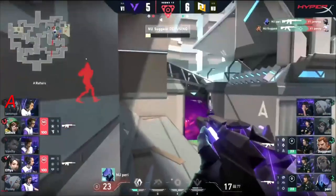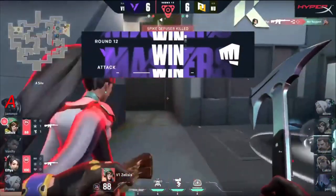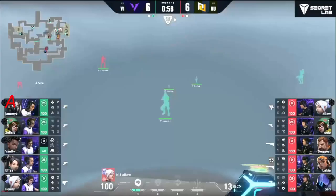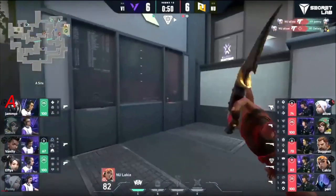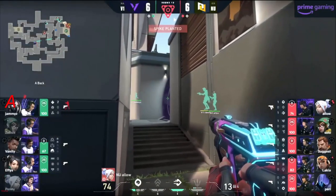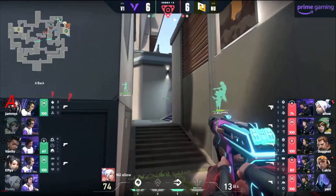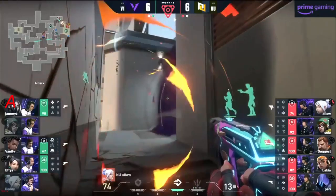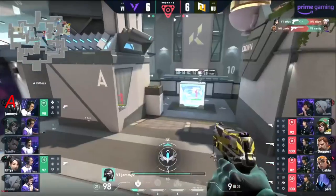Zelsis creeping his way around — Penny flashed up, dashes away, somehow stays alive just long enough but does get cleaned up. Suggest on the defuse. Effies and Zelsis are both there — they come right around the corner just in the nick of time. They see a wall in front that's not going to be activated just yet. The site retake comes in from New Turn and they've made great moves. Penny and Zelsis are now both out. Allow in the same spot we saw Penny in — trying to control entry from defender spawn.